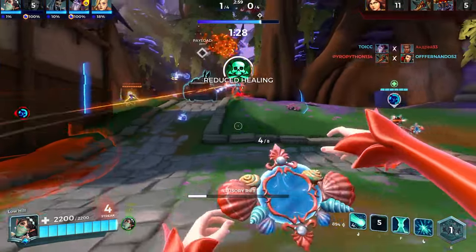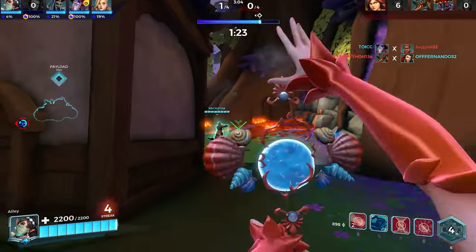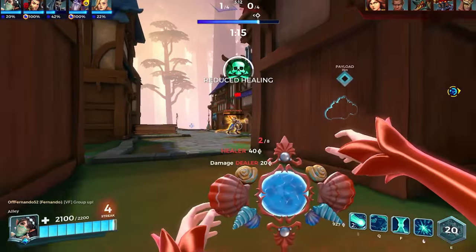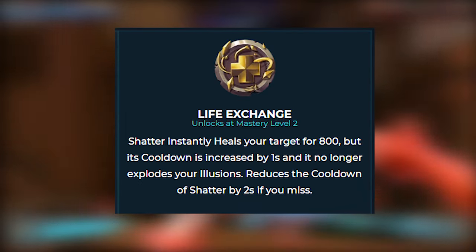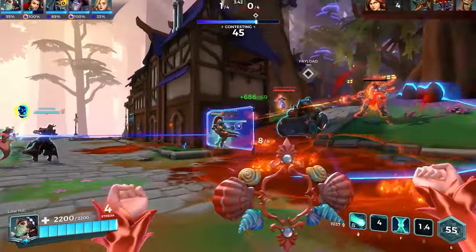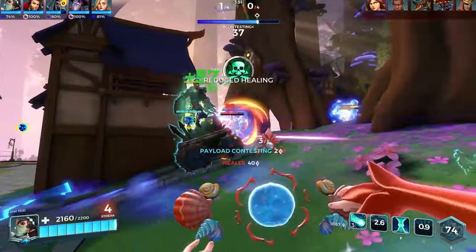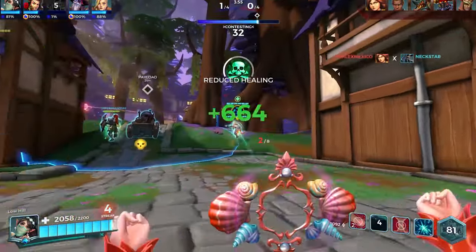Your clone placement should absolutely change with the battle depending on what zones your team has taken or where they're fighting. My second tip is if you're healing, you really need to be running the Life Exchange talent. I know a lot of people love damaging — I do too — but when you're a main healer, you need this talent. She simply lacks the healing output a lot of teams require, and that makes you have to put both clones on point, losing that advantage of flank healing or your escapes with dimensional link, making those escapes a lot harder.